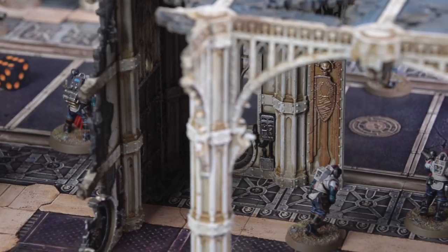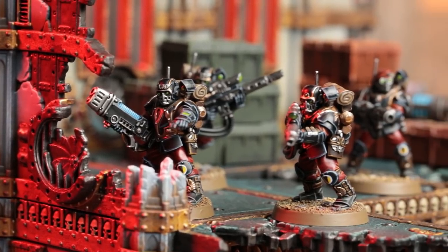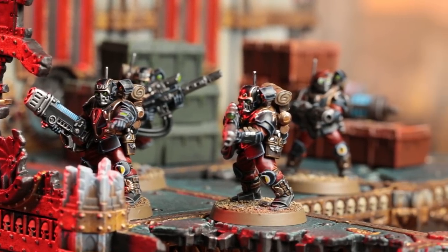What we also wanted to do was really pick up on some of those features that have been long desired for Cities of Death buildings — internal rooms, bulkheads, statues, buttresses — all of those great gothic architectural features.